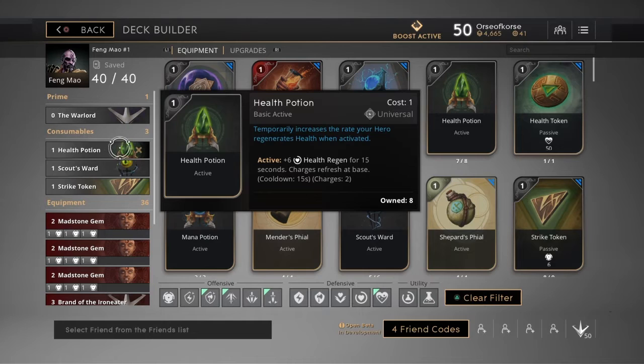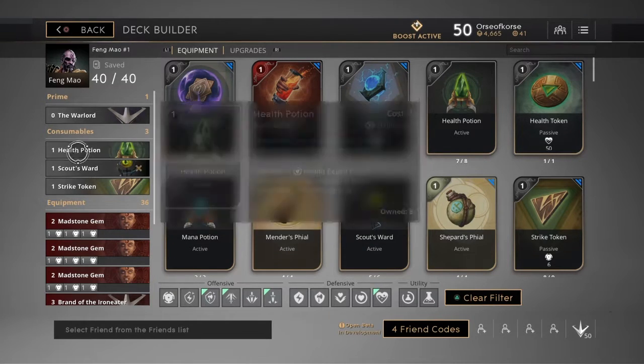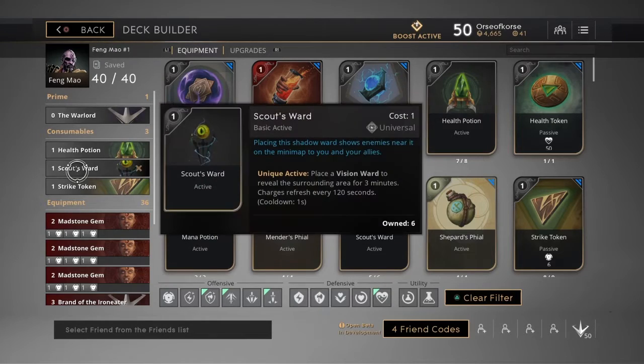The consumable is really simple. I go health potion, scout ward, strike token. Change this up if you feel that you have something more viable, but this seems to be working for me at the moment.